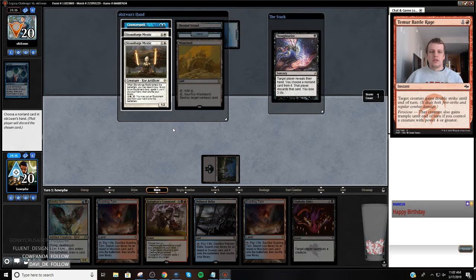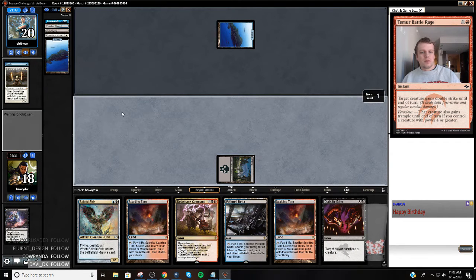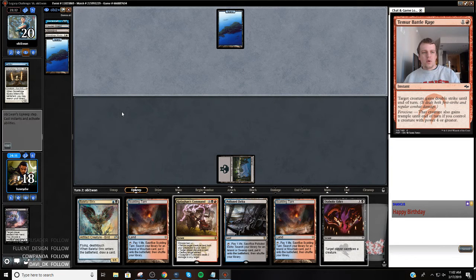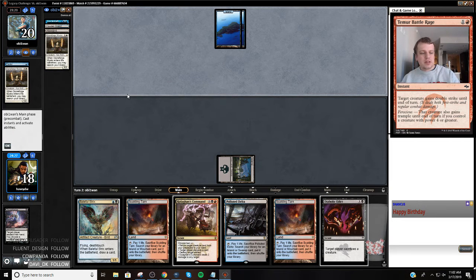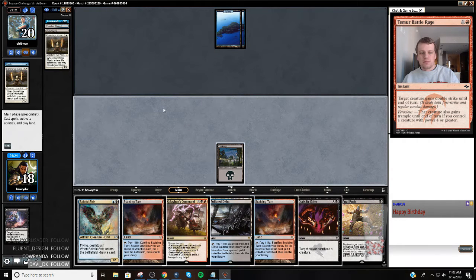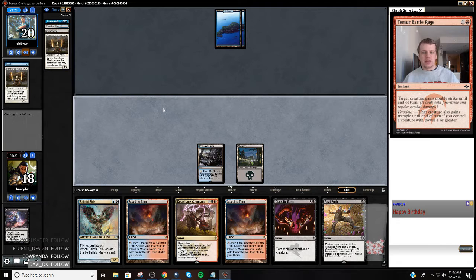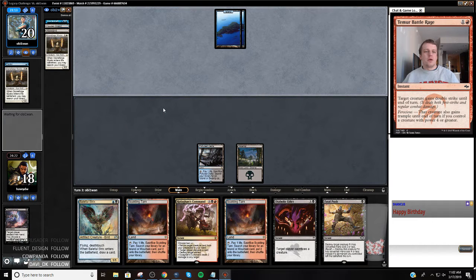I guess we just take care of one of these Stoneforge Mystics, and then we have the Kolaghan's Command to deal with the second one. So we're kind of rewarded for our deck choice here - we want to be able to power through these Stoneforge Mystic decks. With our K-commands it's a nice draw. We're not going to just run the Stoneforge Mystic into a counterspell or the Baleful Strix into a counterspell. Worth noting our opponent has a Wasteland.